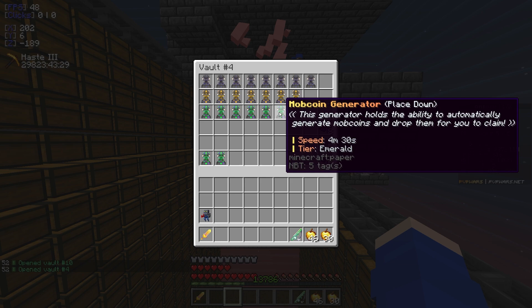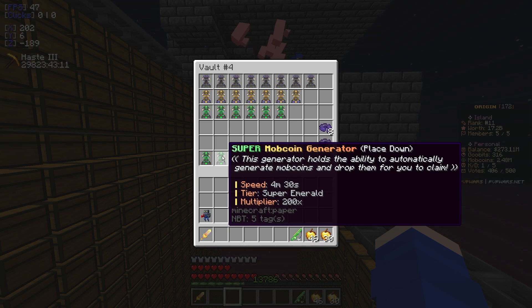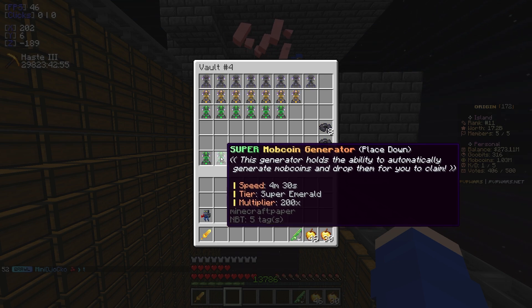The problem with the regular generators is when you have too many of them, it can cause your game to lag. The super ones make it so you get more mob coins while lagging very little — it's a good trade-off, it just takes time to get the super one. You can see the difference on the emerald one: I get one every four minutes and 30 seconds, but on the super, every four minutes and 30 seconds I get 200. What a big difference.